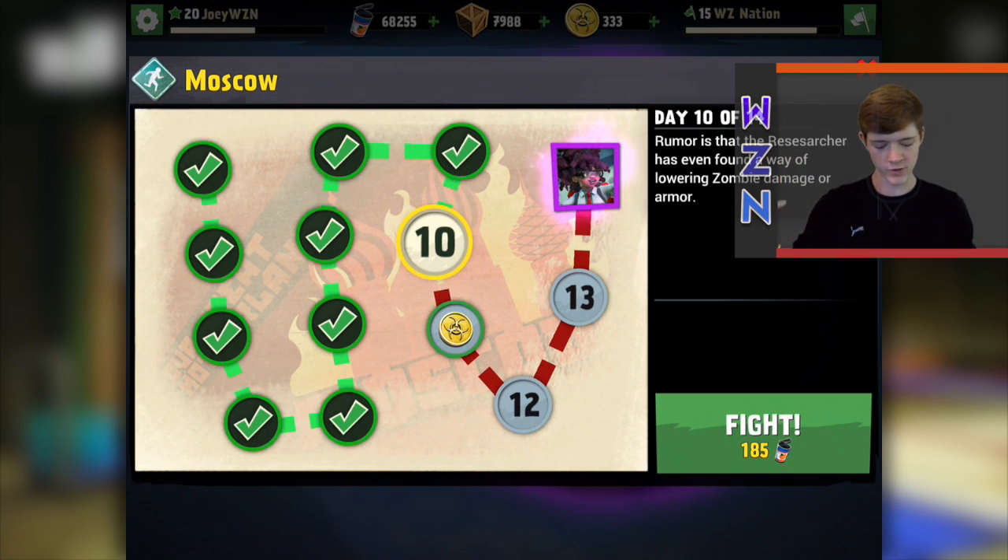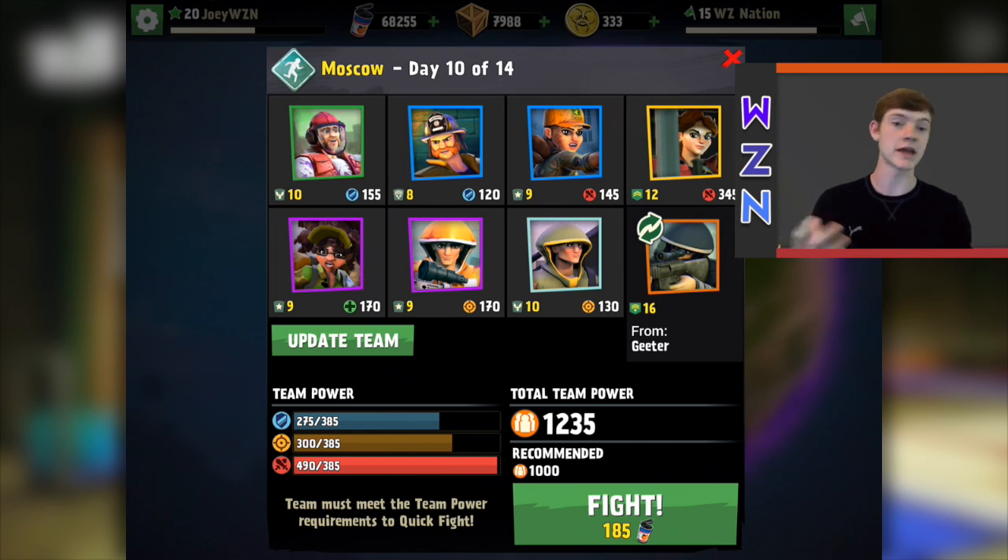So let's go ahead and read this: rumor is that the researcher has even found a way of lowering zombie damage or armor. That's actually really nifty — we're gonna get a researcher once we're done with this. I'm pretty excited about that. Here's the team I've actually been running with trying to complete this level. I've got a lumberjack, fire chief, scattershot, destructor, a combat medic, machine gunner, sniper, and then my borrowed unit kind of varies every now and then. It's a very very good loadout because it helps in a lot of different areas.